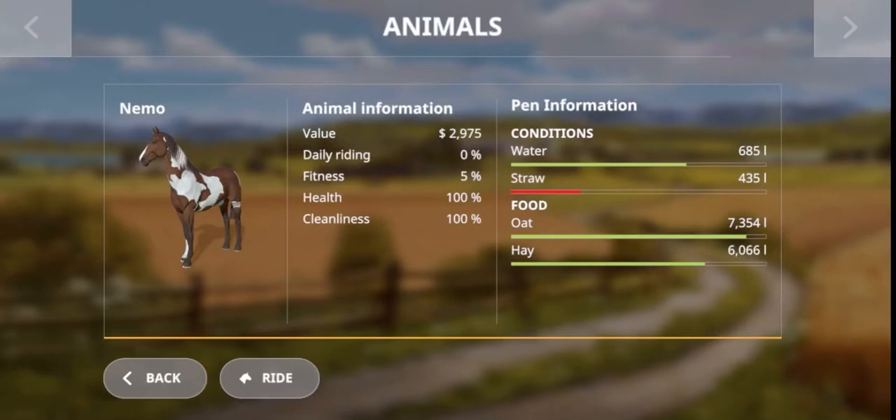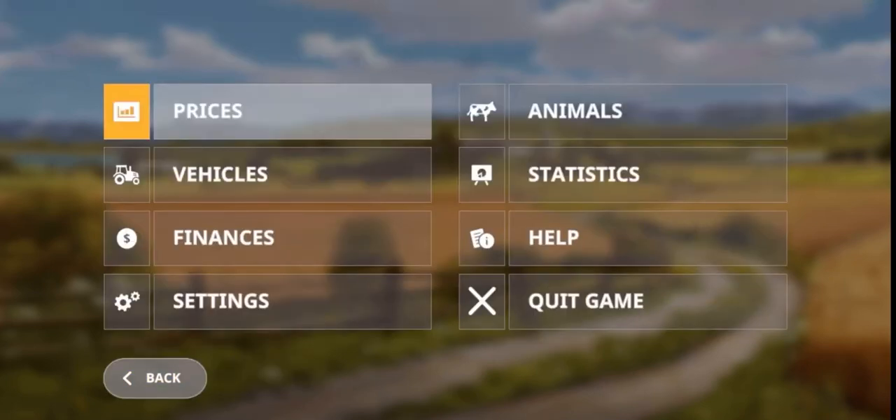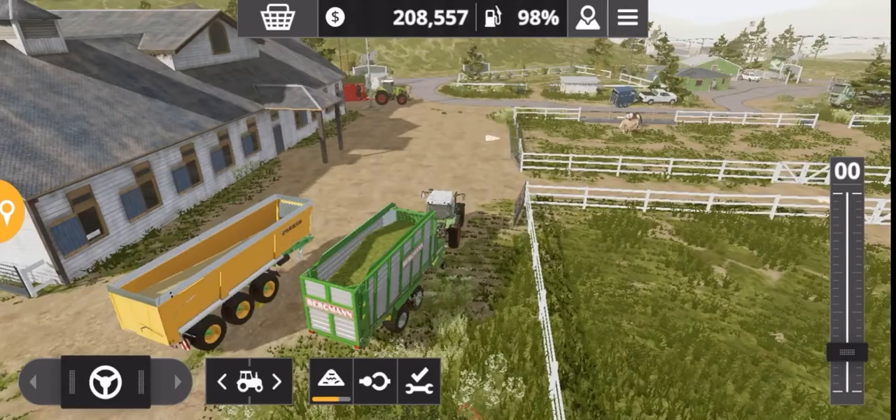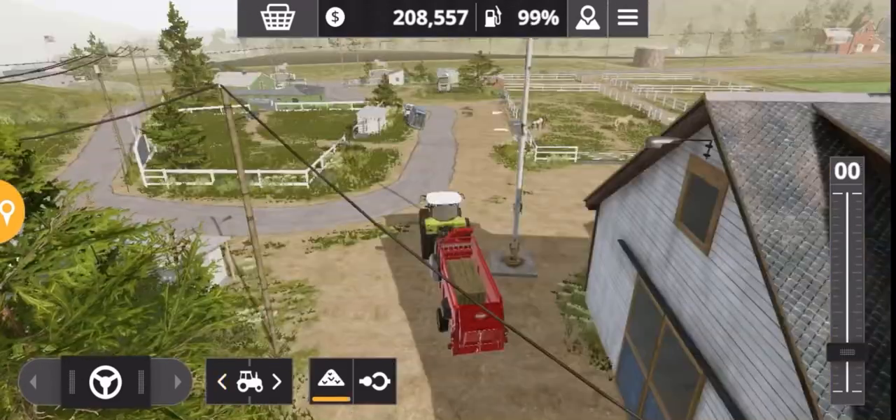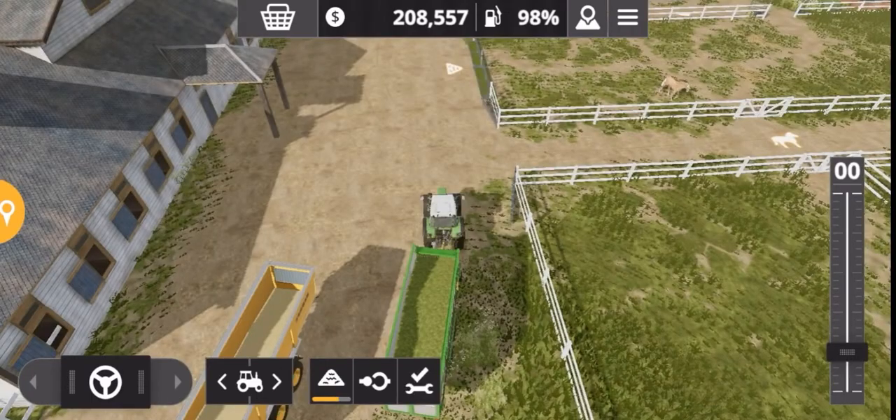As we can see, the requirements are water, straw, oats, and hay. The value of the horse has actually gone down to less than $3,000. The way to bring that back up is by riding the horse daily, which will improve its fitness — and as the fitness rises, so will the value.